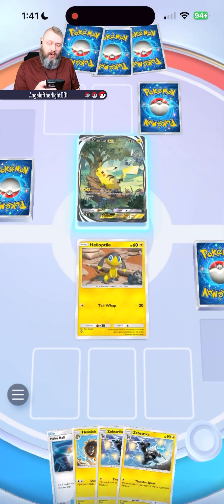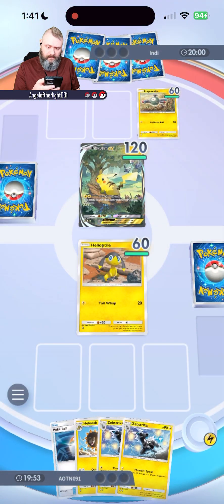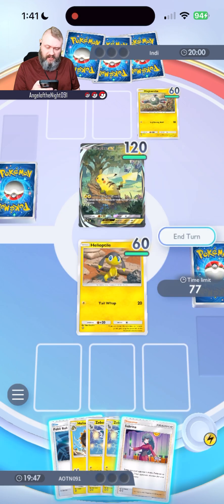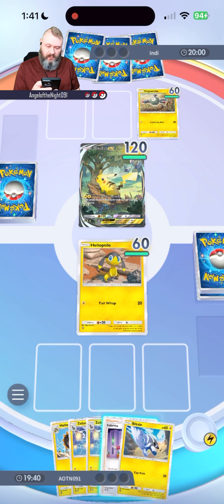Looks like they've got two basic Pokemon. They've got Pikachu EX — oh, that's a cool card. I actually haven't seen this one. It does 30 times damage for each of your benched Pokemon. That's not good. We're actually going to be having an issue here.